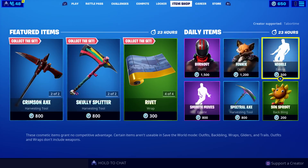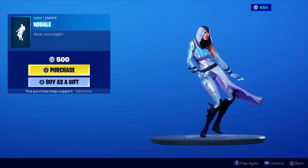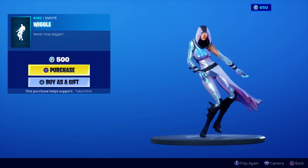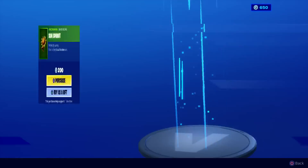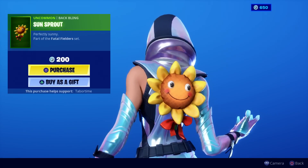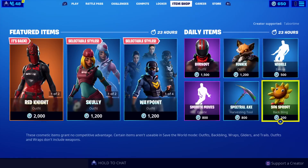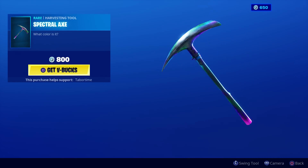Here's Wiggle. Jack likes this one — you could buy this, Jack. He just shook his butt at me. Sunsprout is one of the cheapest, if not the cheapest, backbling in the game. Look at its eyes — crazy, crazy eyes.